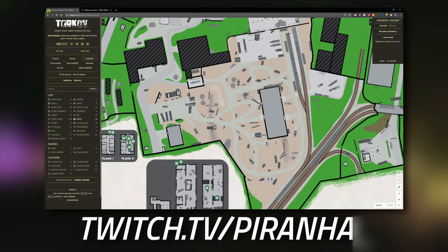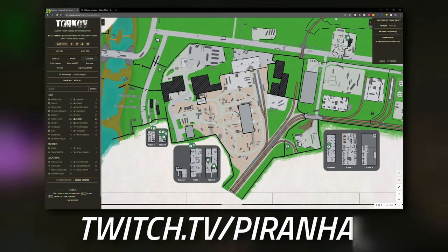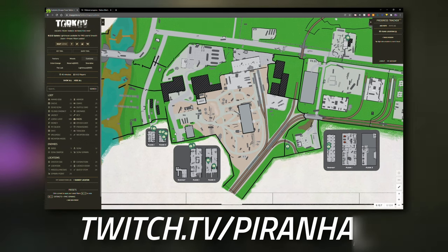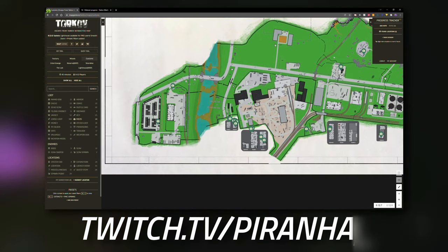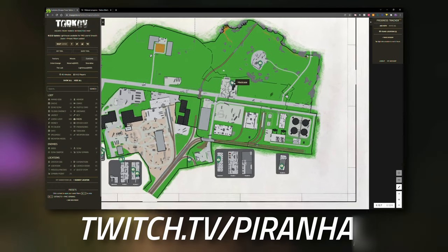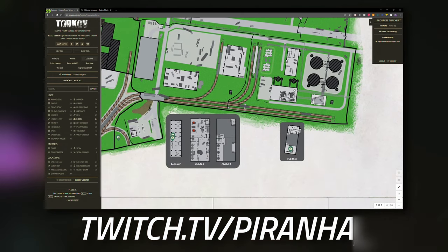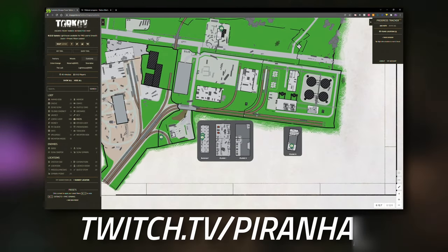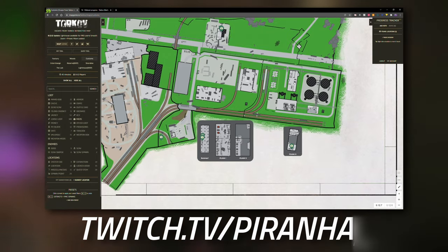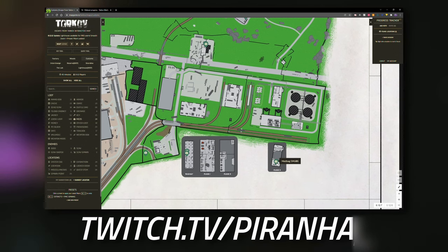The best two locations in my opinion to find your med supplies are Crack House and Fortress. These two spots are really good for finding meds. You've also got medical bags dotted around on the storage and Big Red side, and over at the new gas station up on top of the hill there's one inside that little hut, as well as over in the cranes area. Inside the USEC building on the second floor where the GPUs are, there's also a medical bag.